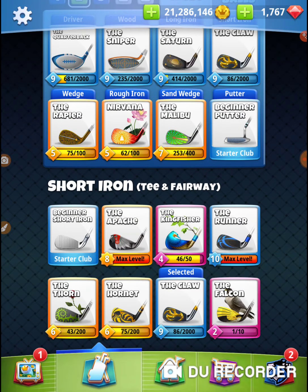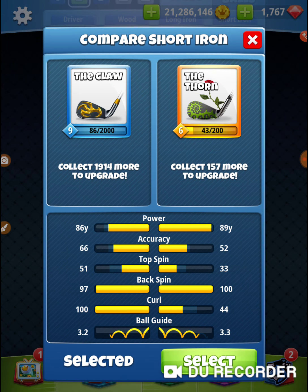I'm using the Claw instead of a Thorn because the Claw is more accurate. Accuracy is a big deal when you're in your short iron. I'm bringing this club because of backspin — backspin is what we need. Whichever backspin club I have with the most accuracy, that's the one I want to bring.